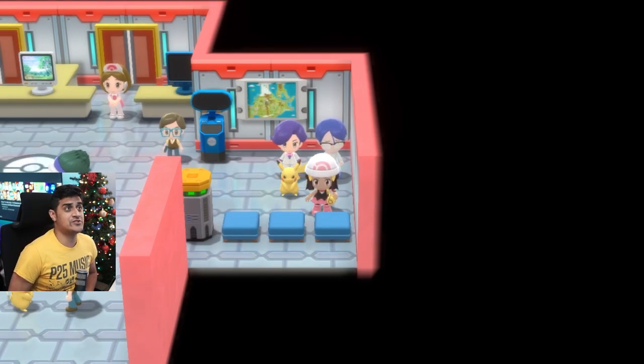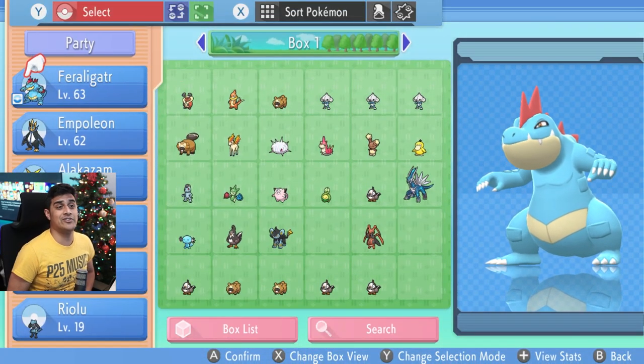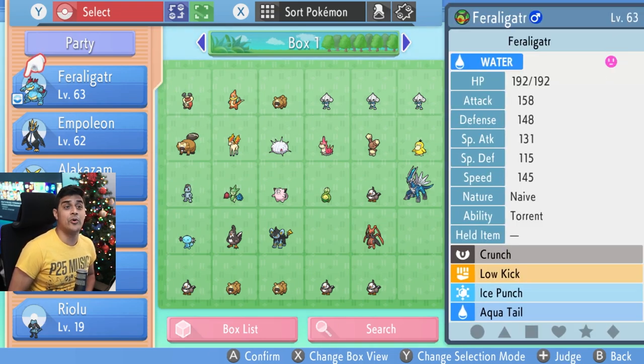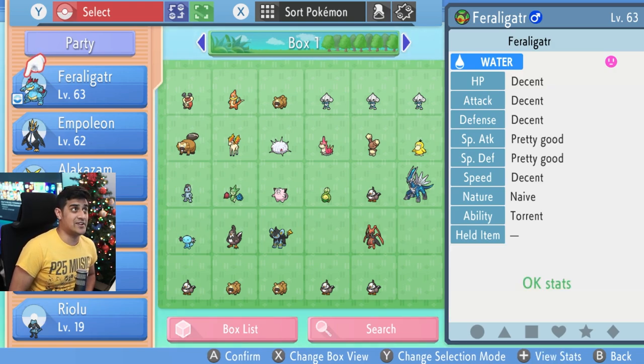After you get this judge feature, open up your menu, click on Pokemon, go to the boxes, and hover over your Pokemon. When you hit the plus button, you'll have the view stats option, and then there'll be another option if you hit plus again to see the judge feature. As you can see, my Feraligatr has HP decent, Attack decent, Defense decent, Special Attack pretty good, Special Defense pretty good, and Speed decent.